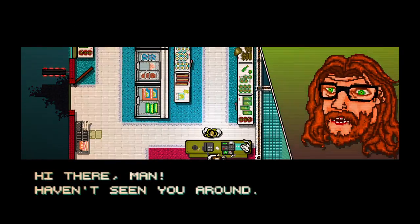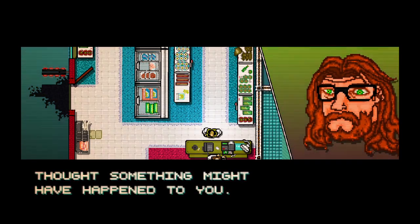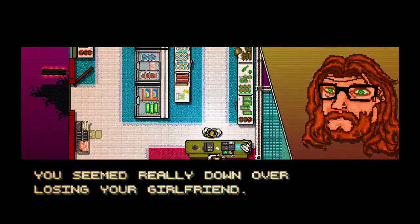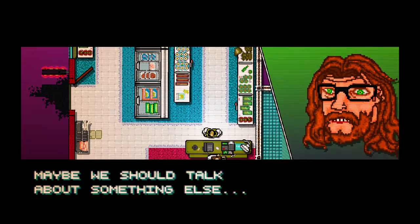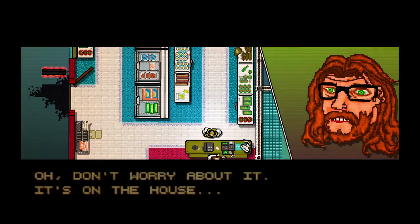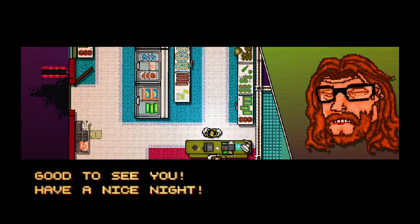Hi there, man. Haven't seen you around. Thought something might have happened to you. You seem really down over losing your girlfriend. Don't remember seeing you after that. Maybe we should talk about something else. So, out for a midnight snack, huh? Don't worry about it — it's on the house. Good to see you and have a good night.